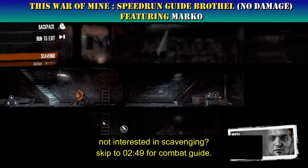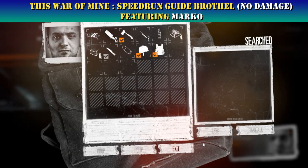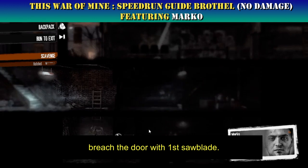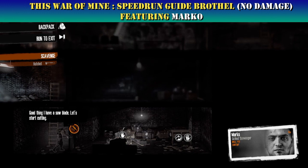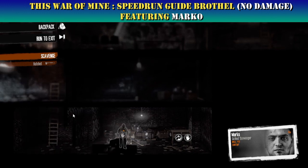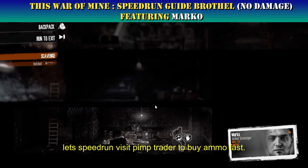Not interested in scavenging? Skip to 2:49 for the combat guide. Reach the door with the first saw blade. Let's speed run — visit the pimp trader to buy ammo fast.